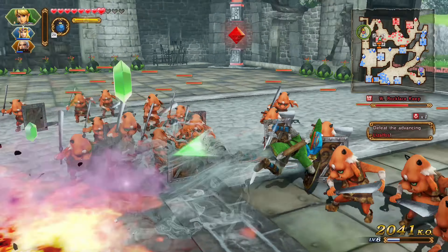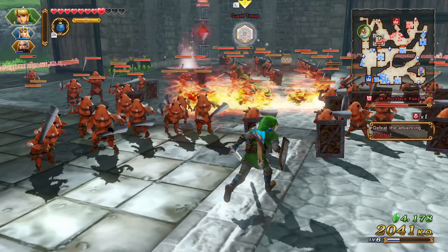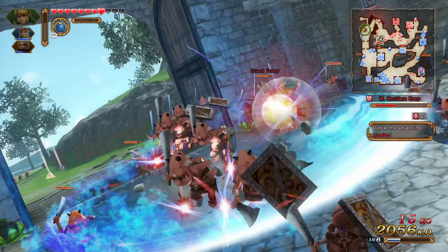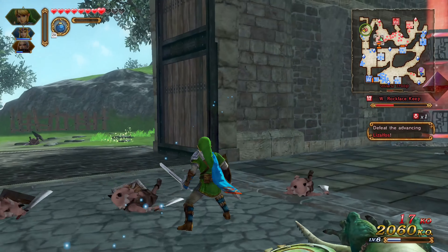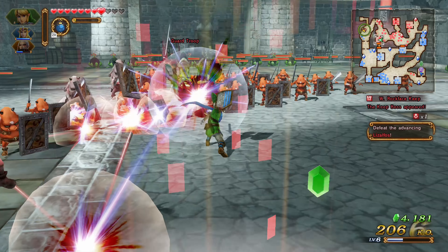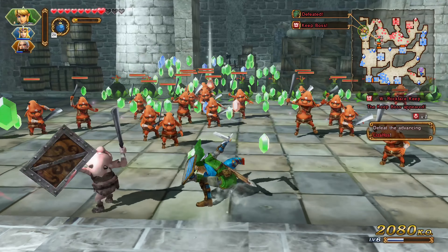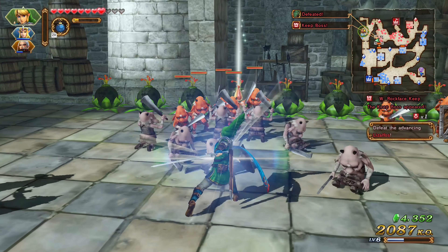The heart container is normally located behind an obstacle, or you need to bomb a boulder. For the piece of heart, it requires you to capture a certain keep. Those two do require certain characters in order to open that chest. The first gold skull simply requires you to KO a thousand enemies, and then you'll be able to locate it on the map.